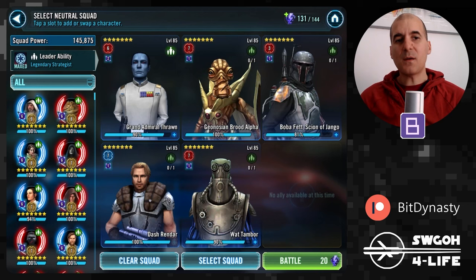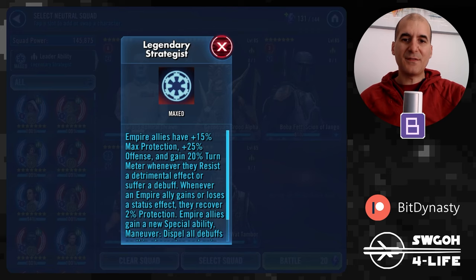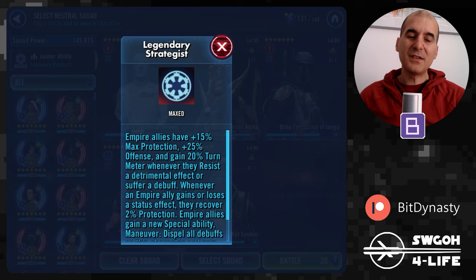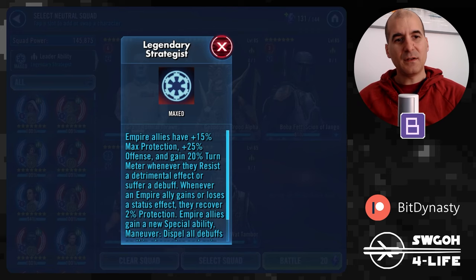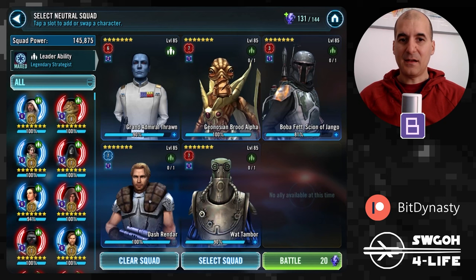The team I chose to complete both feats in a single battle is this one. I initially used Malak instead of Brood Alpha, but Malak is Sith so he didn't count for the Hockey Religions feat, so I swapped him out for Brood Alpha for the pre-taunt. Brood Alpha is a support unit so it can do some damage too. I'm going with Admiral Thrawn lead because whenever Empire allies are debuffed or resist a debuff, they gain 20% turn meter. Mara starts with her AOE giving Tenacity Down on everybody — Thrawn gains 20% turn meter — then Palpatine comes in with his AOE, he can stun Thrawn, giving more debuffs and more turn meter, which allows Thrawn to get a quick turn.